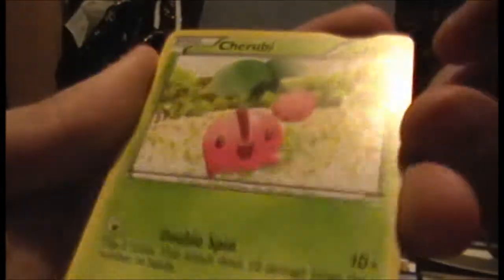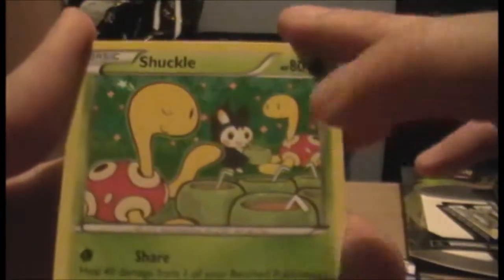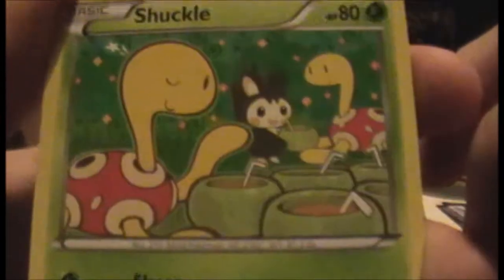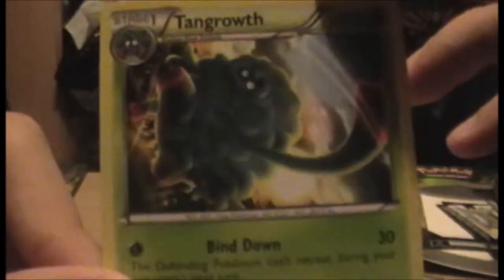We have a Cherrim. Ooh, a Shuckle — I've not seen Shuckle in ages. I also noticed one thing with the art in this set: Pokémon seem to be interacting with other Pokémon a lot more, it's like the third time now. Chilling with an Emolga — that's pretty nice. We have Gibles again, because there's lots of them. We have a Reverse Ralts. Tangrowth is indeed the rare — I shuffled right this time. Never liked Tangrowth, I'm not going to lie. I thought they should have left it as Tangela, but there we are.